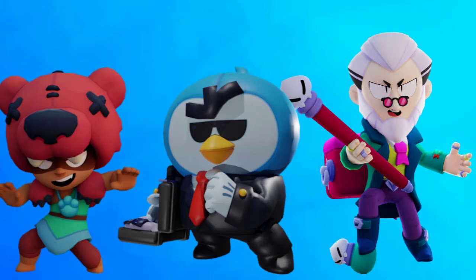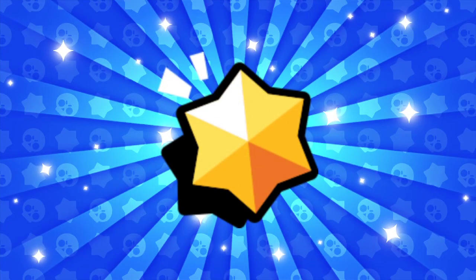If the enemy has a Byron of their own, Mr. P can counter him. Nita is pretty good against Sandy, and Byron is strong on this map too. These brawlers have the highest win rate for this map. Mr. P's porters are super annoying, and with his new gadget he's going to be extremely OP for this set.